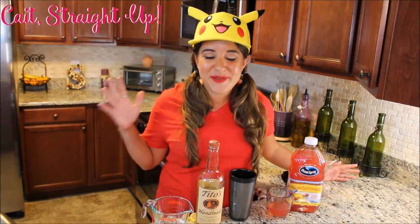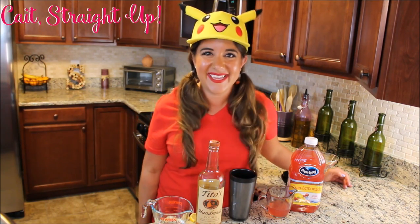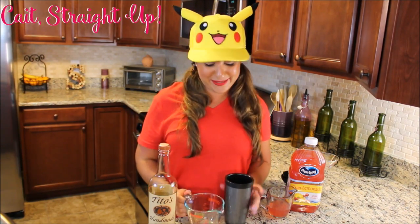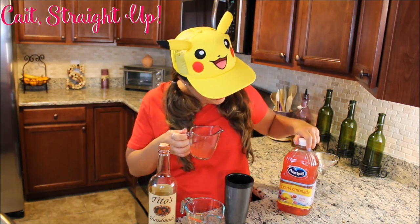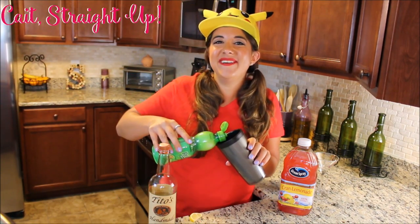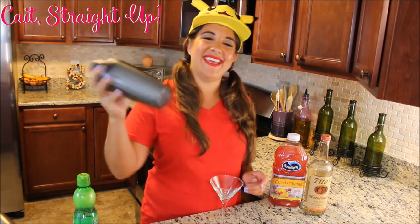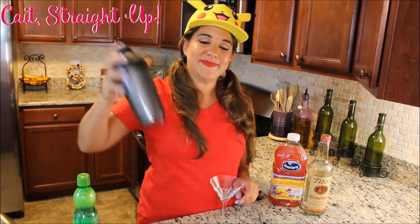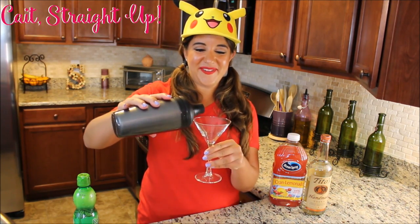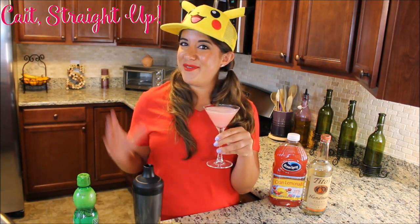Last but not least, the Mewtini. The elusive Mew — hard to catch in Pokemon, easy to catch in my kitchen. Get some ice in your shaker. Add about one and a half to two ounces of Tito's Vodka. Two ounces of Ocean Sprite Crayon Lemonade to give it that nice pink coloring. A squirt of lemon juice. Get your lid on tight and give it a good shake. And then pour it right into your martini glass. And there you have it, guys — a Mew freaking Teenie.